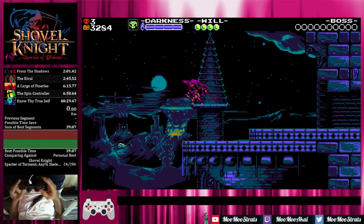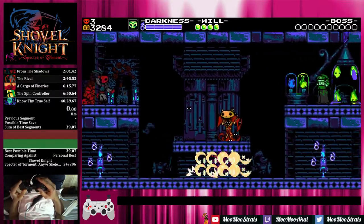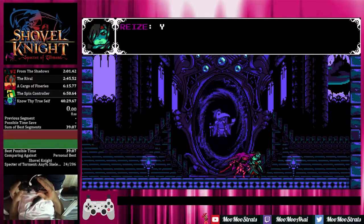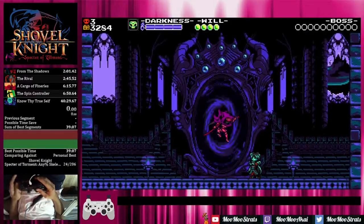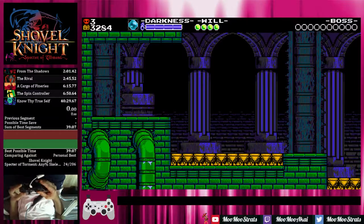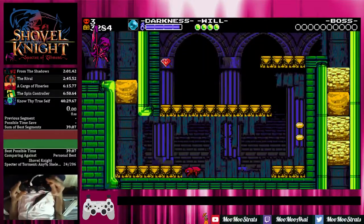Hello everyone, welcome back. Today we're going to be covering the Explodatorium for the 80% route using the Skeletal Sentry for Specter of Torment. Although I never had a lot of trouble completing this stage for runs, it is going to be one of the most difficult stages to optimize because it has global plot cycles and global fire cycles that we need to be worrying about.